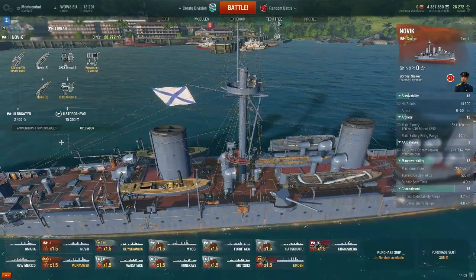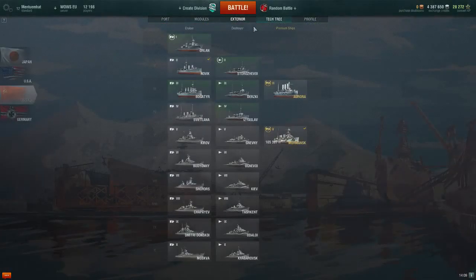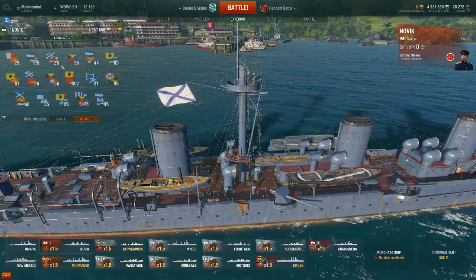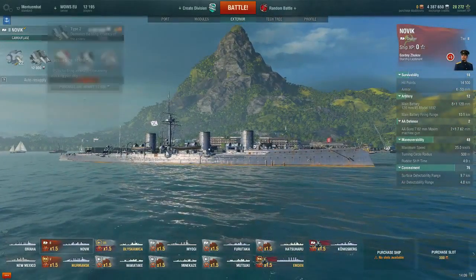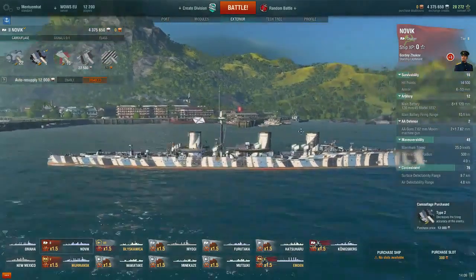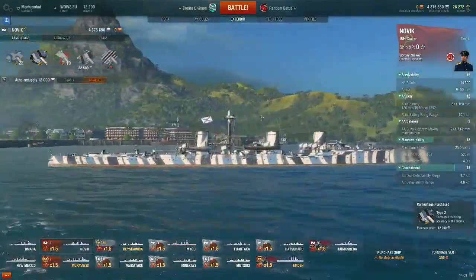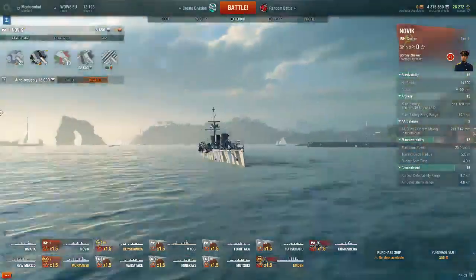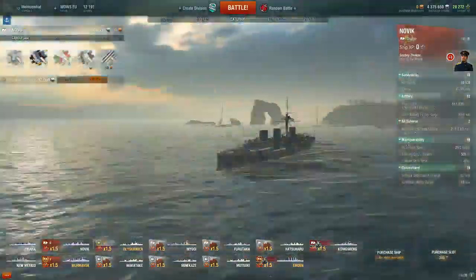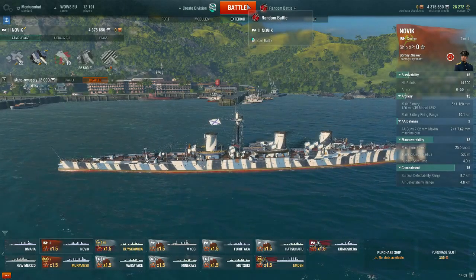Maybe I will install a camouflage on it as well — why not? Let's go to the exterior tab and put camouflage on. So the Russian Navy got these blue stripes — light and dark blue stripes with white. Let's start to check what Novik can do in a battle, and we will go for random battles.